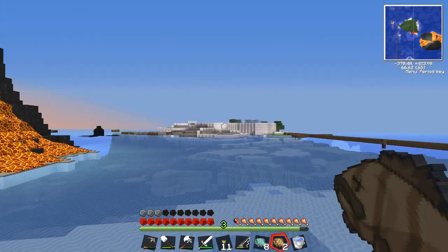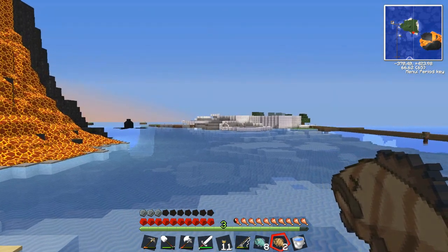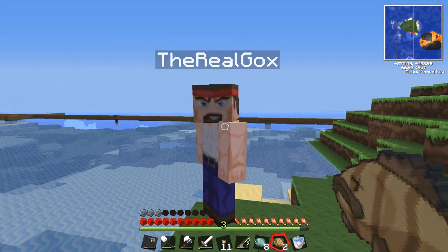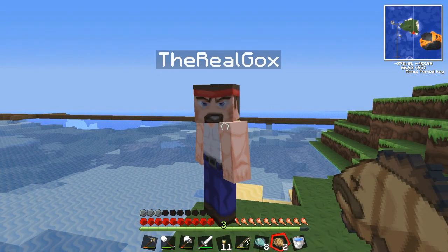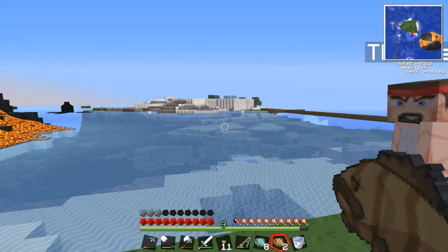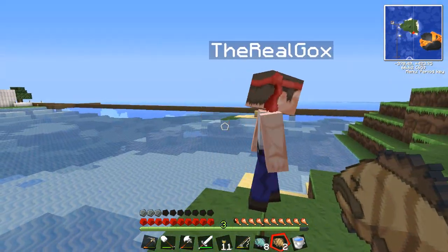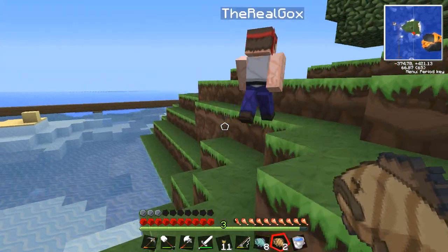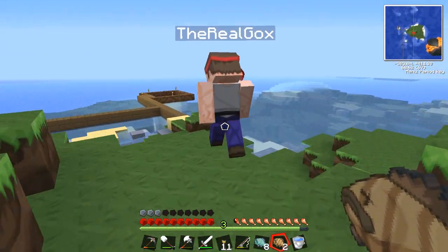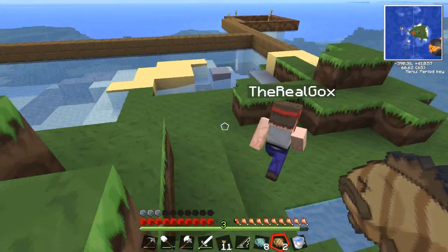Since then guys you can see a whole bunch of crafting has been going on, and in the distance the island is not really looking like the island. We're going to go over there to show you exactly what we've done. By the way, Goxie has been working on the wheat farm by himself and I haven't seen it yet, so this is going to be a surprise. The wheat farm is so awesome, oh it gives me chills!